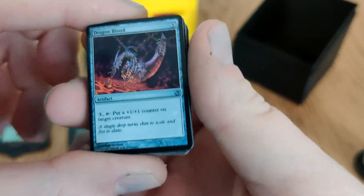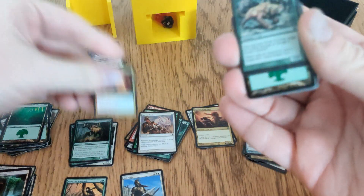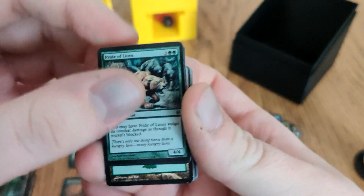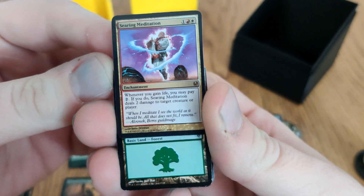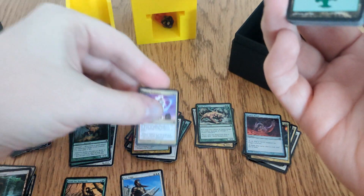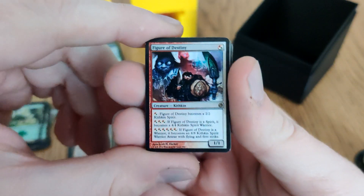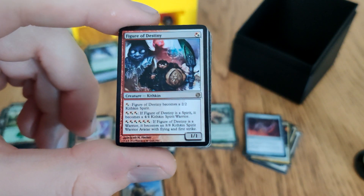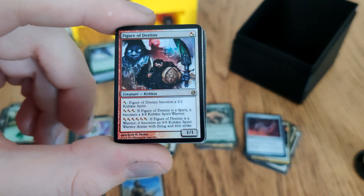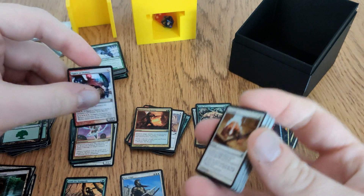Dragonblood: three mana, tap, put one counter on target creature — not great pump but it counts. Destructive Revelry: decent removal. Pride of Lions deals combat damage so it can't be blocked, but more importantly it's a creature. Seismic Meditation: whenever I gain life, I can pay two to deal two damage to whatever — kind of a life gain payoff. Figure of Destiny: played it once, removed before I got much value, but if it sticks you get an eight-eight flying first strike.